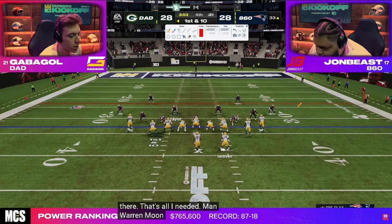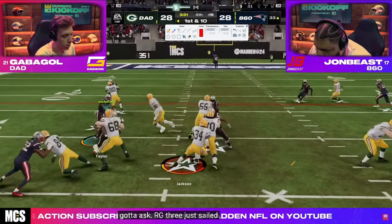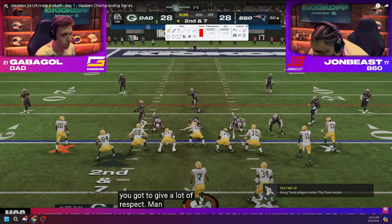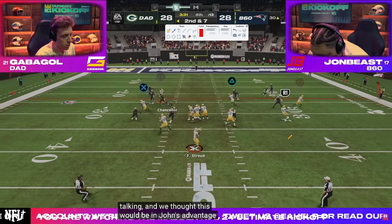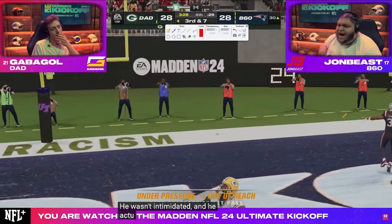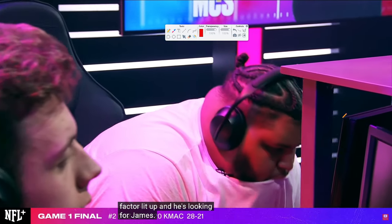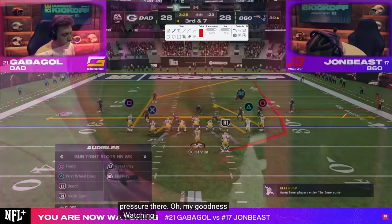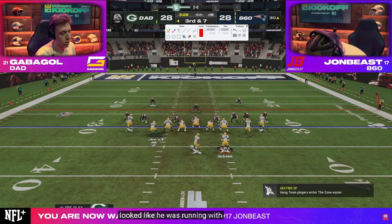At this point in the year, people really weren't blue passing — they didn't understand how important the accuracy was. We get an inside zone. Gabigol is in kind of an awkward position because he needs to score seven — scoring three really doesn't help that much. He can't clock the game out, so he's going to have to get another stop basically.